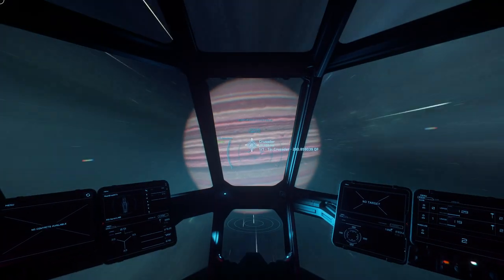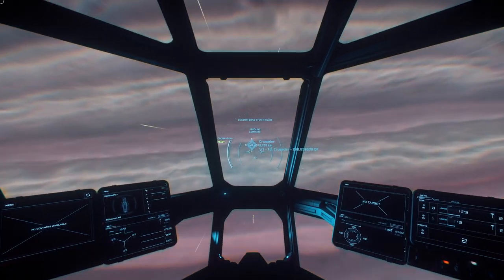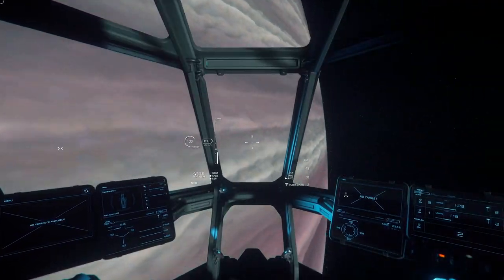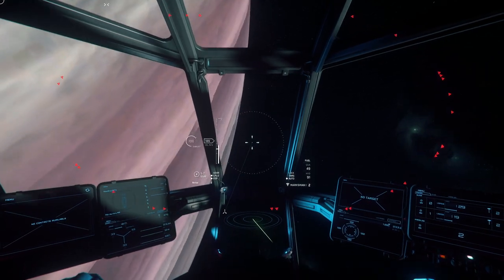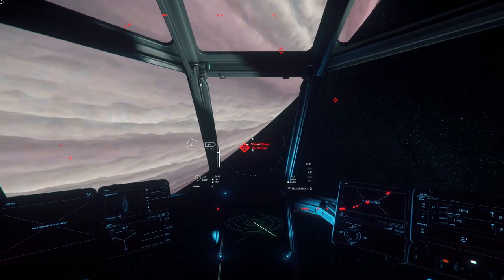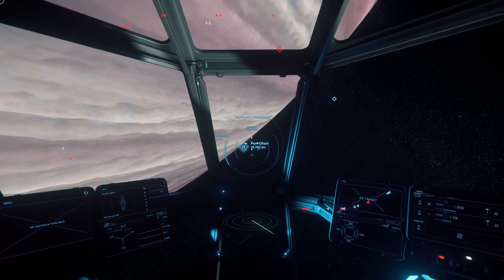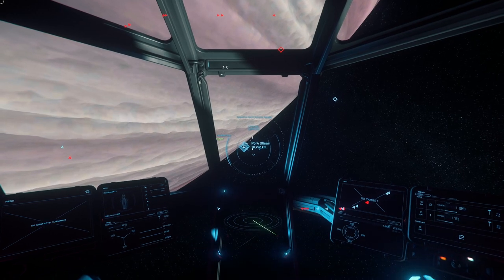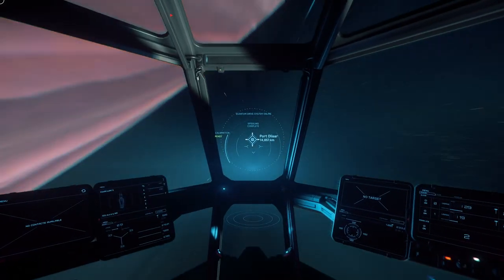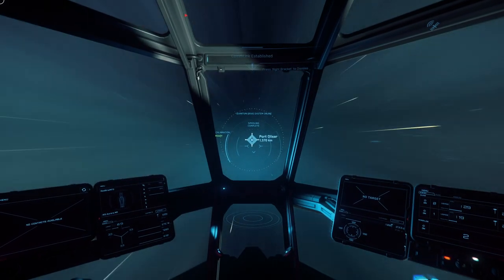We're dropping out of Quantum here at Crusader. I'm going to skip right over to Port Alisar and touch down really quick — there she is. I definitely want to touch down here. Actually I think I'm going to get out and go in really quick, because I think there's something in there that I want.